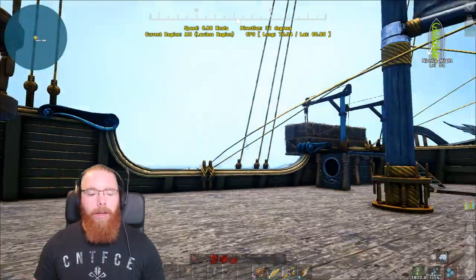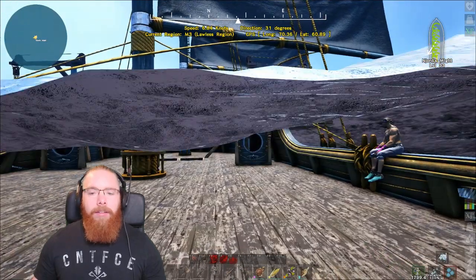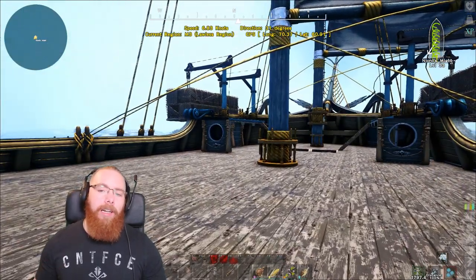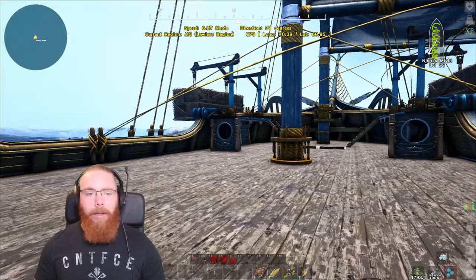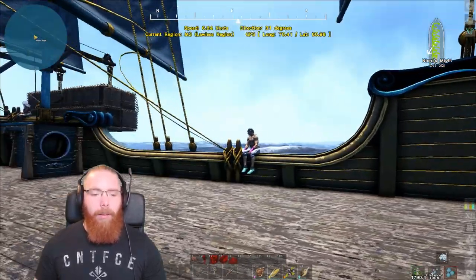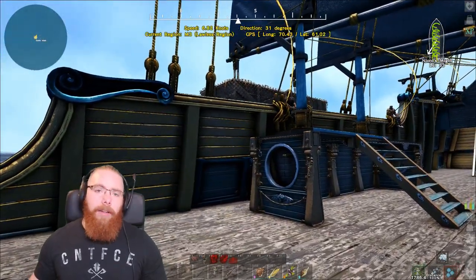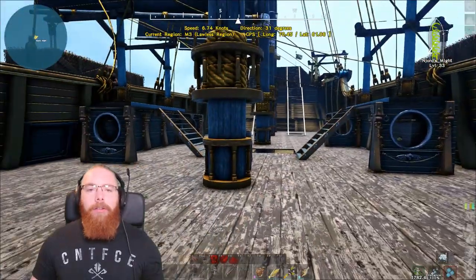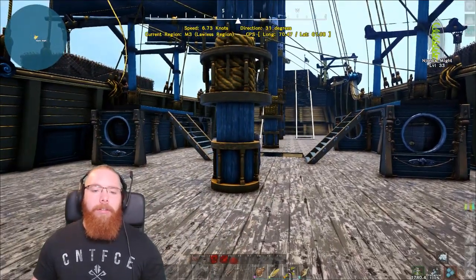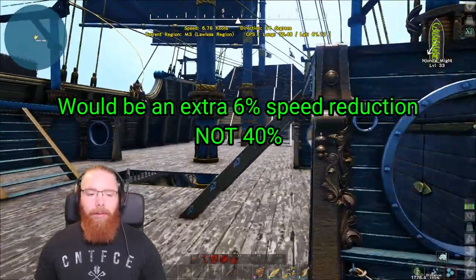This ship has six handling sails, which I'll go into in a while. It obviously isn't the quickest right now, but going against the wind I'm doing between seven and eight knots most of the time. If I had two more cargo racks that would be an extra roughly 40% reduction in speed, which I don't want.